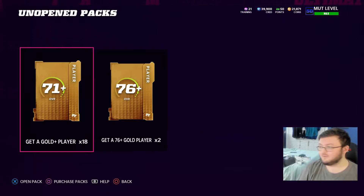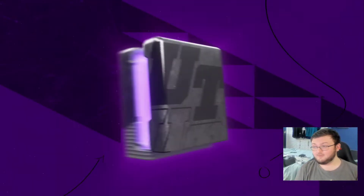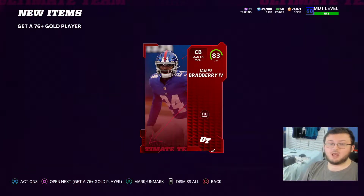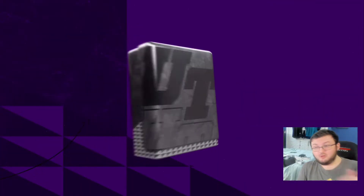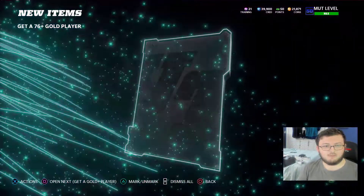I'm currently recording this video at 10 in the morning, so they're supposed to still be in the game — but you know, it's EA Sports, so we never know. I do like to open up these 50,000 coin packs because they give you that bundle topper, which could be very good — it's a 75-plus overall card and we get an ultimate kickoff player here.